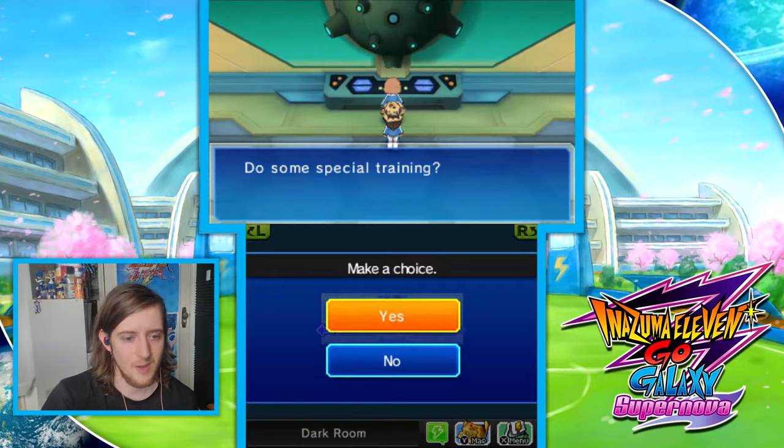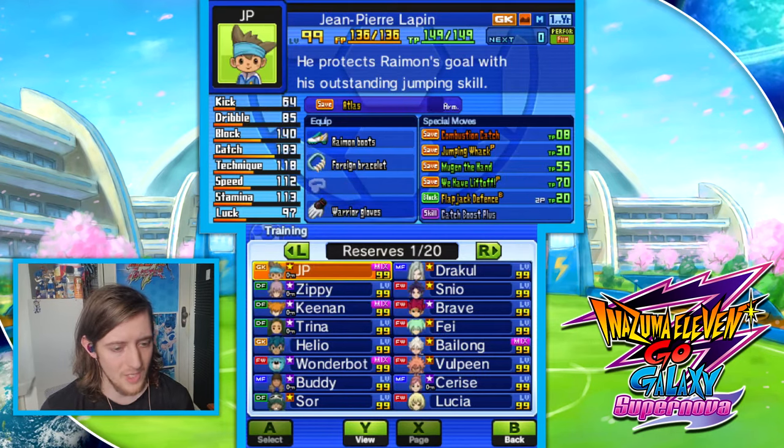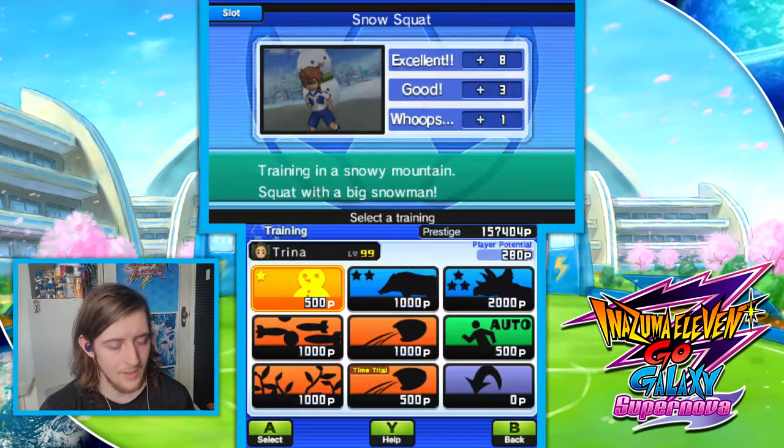With a yo-ho-ho, it's Taylor the Toaster. Welcome back to level 99 competition route matches right here in Inazuma 11 Go Galaxy.